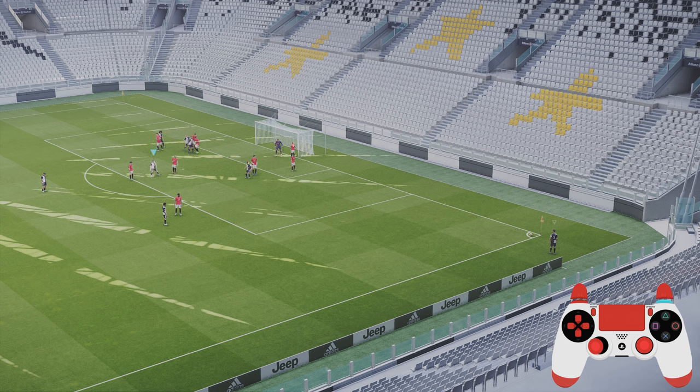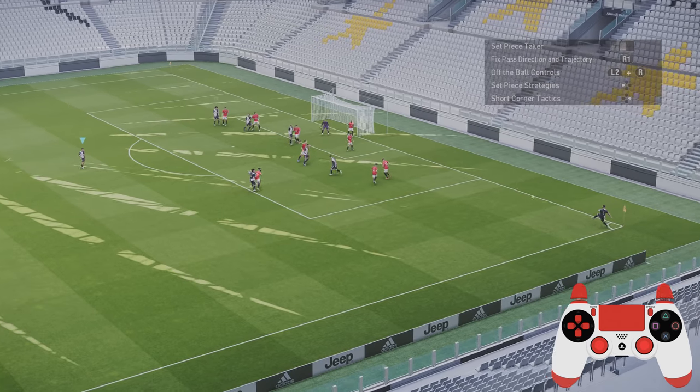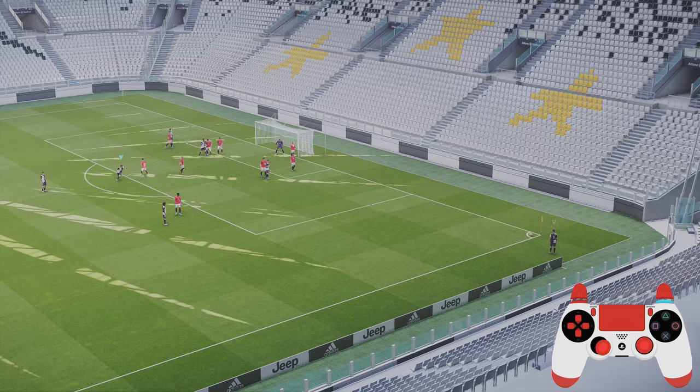Then hold player select and flick the stick to select the player, drag him towards the corner flag, and then ping it out at 75-80% power. Take a touch to set the ball and then strike it. My recommendation this year is to use the two options - that's going to give you a far greater chance of scoring or creating a really good chance against the AI.